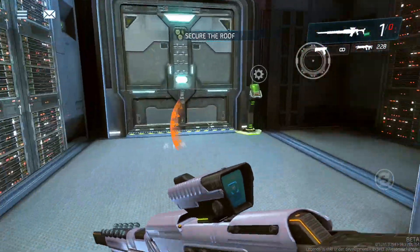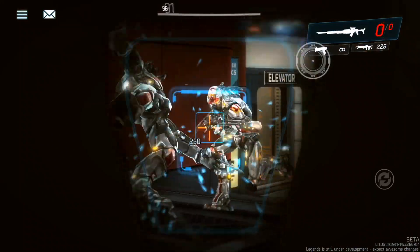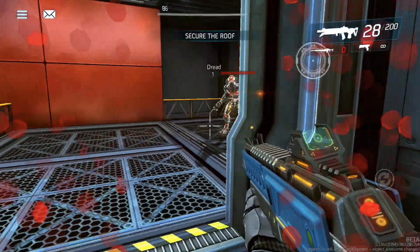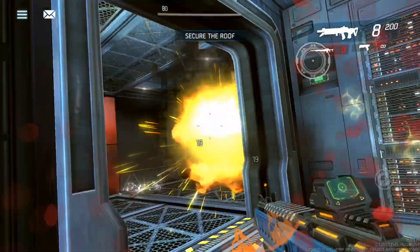I need to find somewhere to hide. This is where we need to be. Should I kill these dudes? Oh they're coming for me. Do I have grenades? I don't have grenades. I think we need to be aiming down sight.